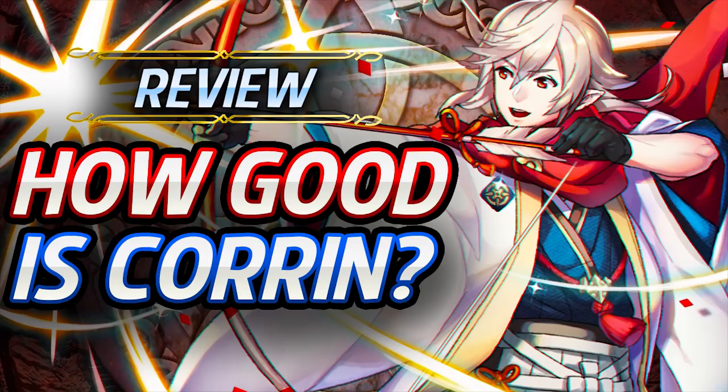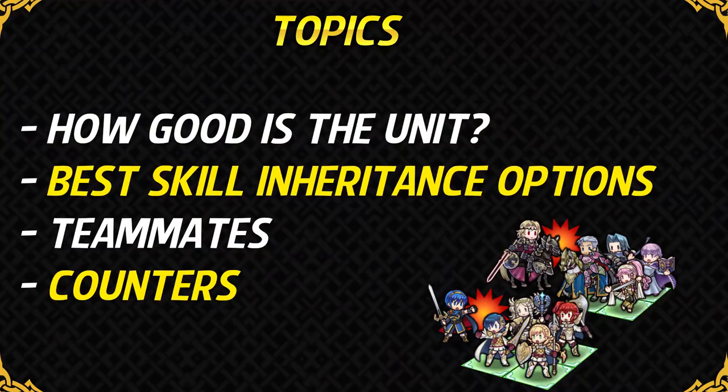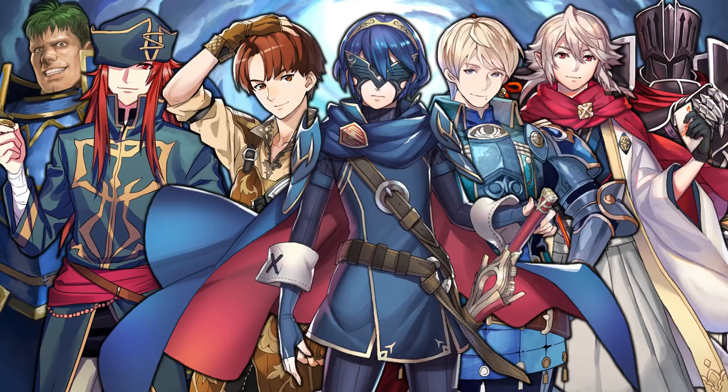What's up guys, I'm phoenixmaster1 and welcome back to my unit review series for Fire Emblem Heroes. Today I'm gonna be reviewing New Year's Corrin. In this series I review a unit and tell you guys how good that unit is, what are some of his best content and options, and I also go over their teammates and some counters to watch out for. New Year's Corrin is a free-to-play unit you can get from the second mini Tempest Trial as a reward — him and Clive are the only Tempest Trial rewards who are not sword units. So let's take a look at his stats.